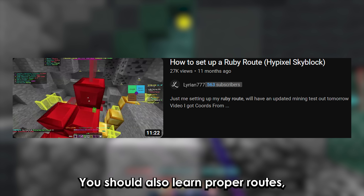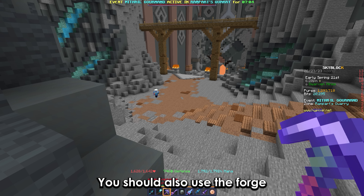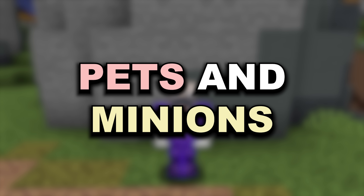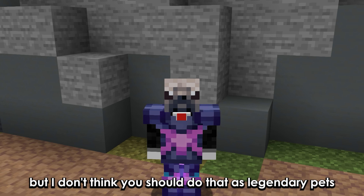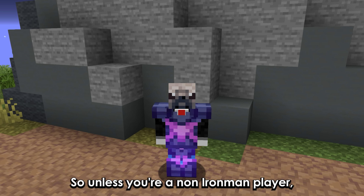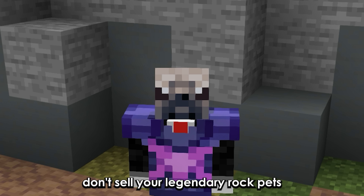You should also learn proper routes. But if you want to make money quickly, try farming. You should also use the forge as it's a decent way to make coins passively. Some people recommend iron man players to sell their legendary rock pets, but I don't think you should do that, as legendary pets help boost your magic find. So unless you're a non-iron man player, don't sell your legendary rock pets.